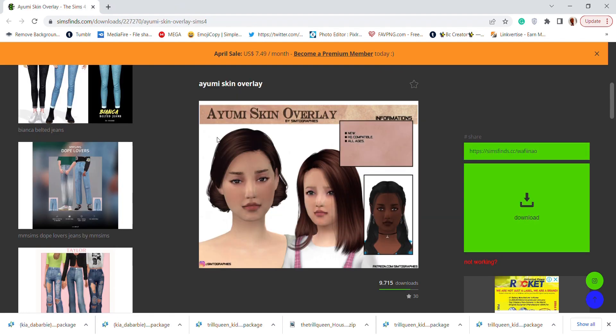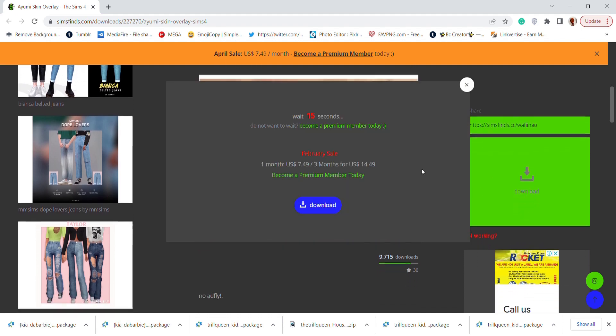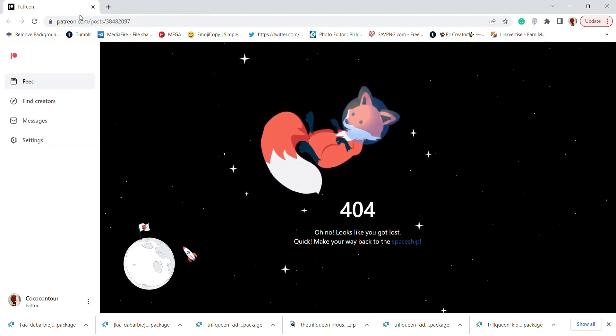That link wasn't working, so we're on to our last link. This is a skin overlay by Simtographies. You can go to their page — I'll provide their website — to get more skins, since this one is available for all ages.